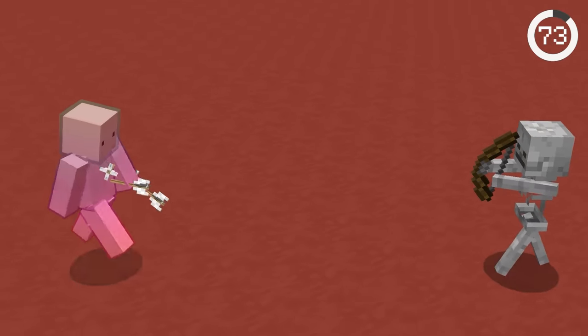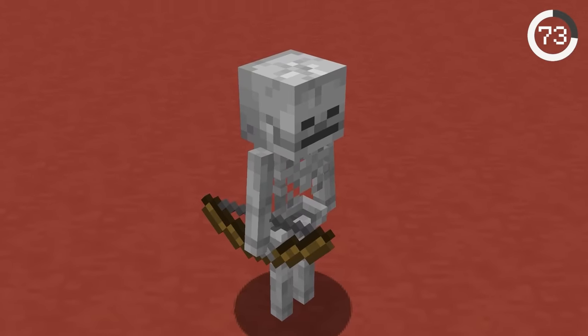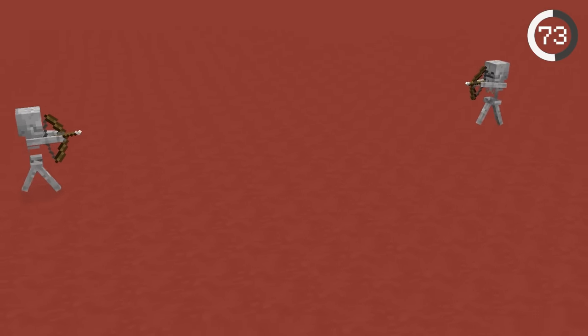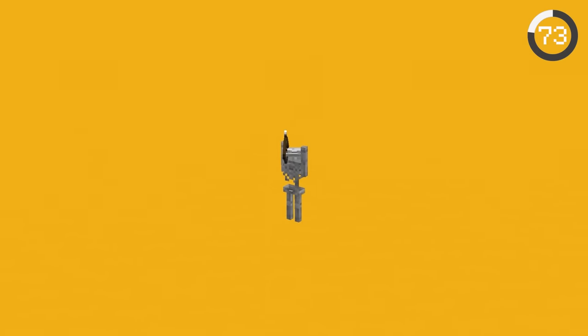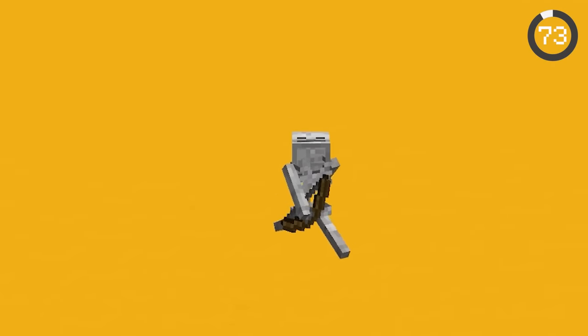Skeletons are a dangerous mob because they have aimbot, but did you know a skeleton can actually shoot itself? If a skeleton aims directly vertical, the arrow will fly into the sky and land right back down on itself.